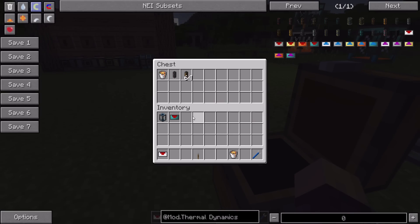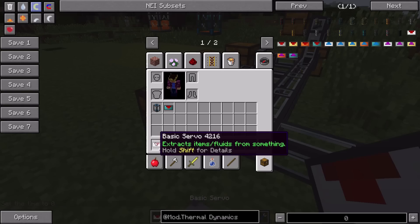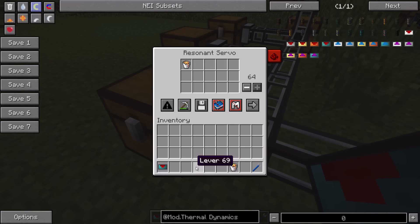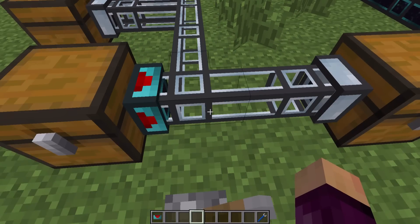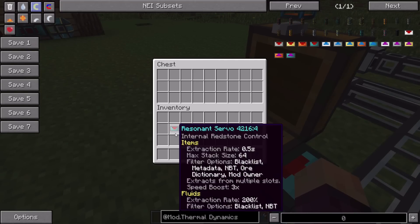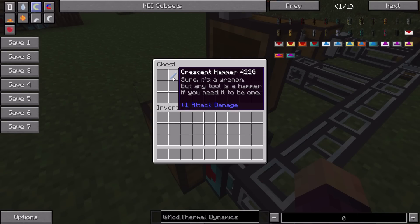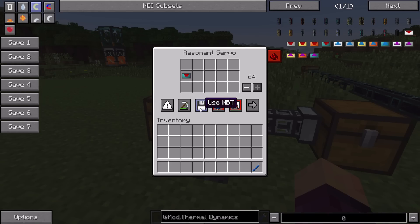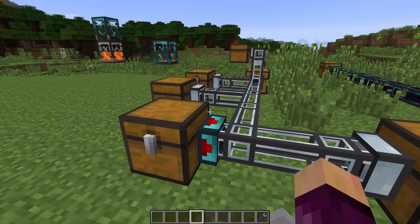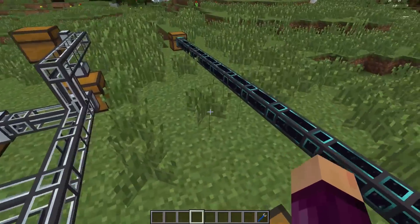With a resonant servo you can pull from multiple slots at once, much faster. You can blacklist certain items so they won't be extracted - for instance, blacklisting redstone servos so they stay in the chest. You can also whitelist so only specific items are pulled. The MBT function lets you pull out tools only once they reach a certain durability - for example, only pulling a sword out when it hits one durability, which is pretty useful.